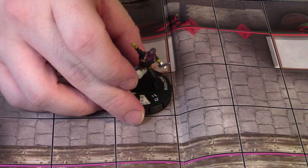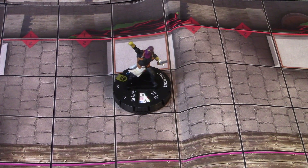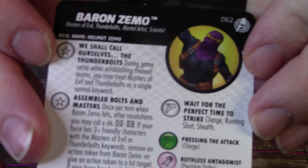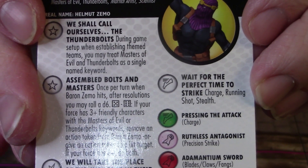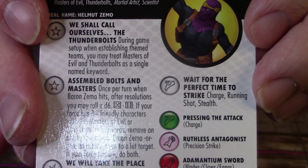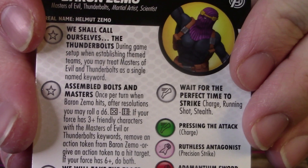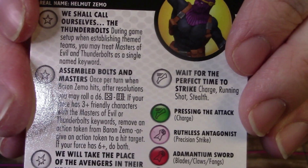To get us started we're going to bring in Baron Zemo, the new super rare from Captain America and the Avengers. He's going to be really the backbone of this team. He has a trait that says during game setup, when establishing theme teams, you may treat Masters of Evil and Thunderbolts as a single named keyword. So this is going to help us out a lot. We're going to use a couple Masters of Evil, so I might be kind of cheating when I said this was a Thunderbolts team, but we've got a couple Masters of Evil that are going to join the Thunderbolts.